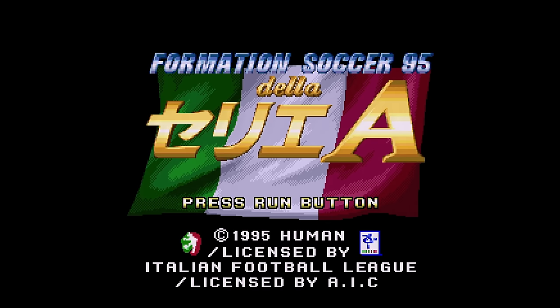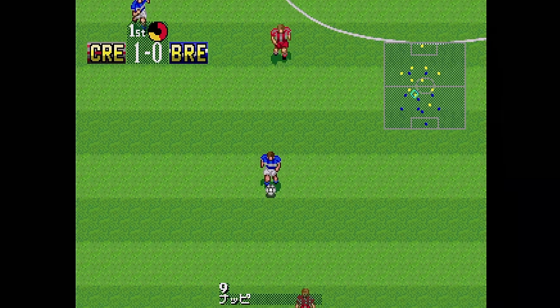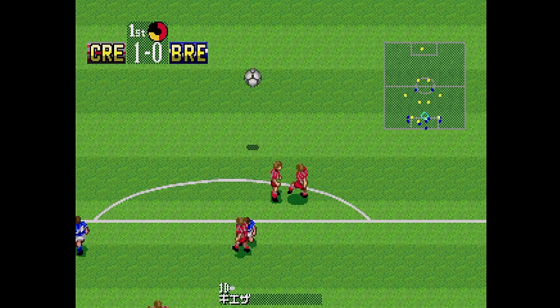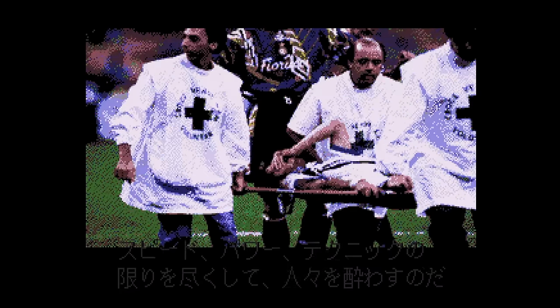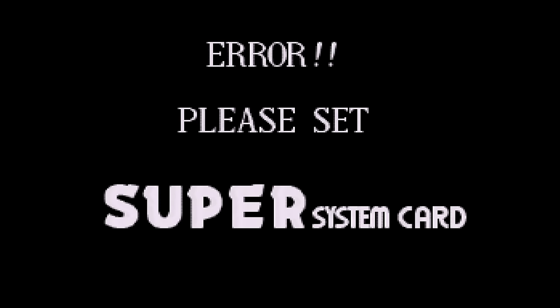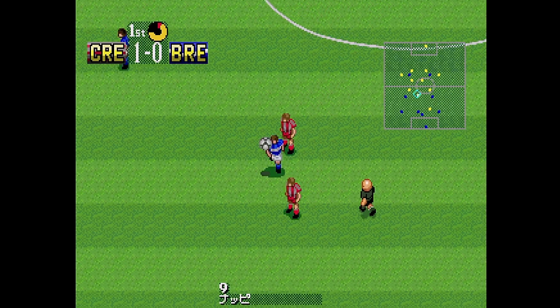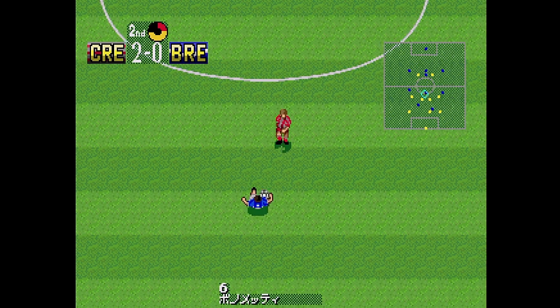Here's Formation Soccer 95 from Human. This is an energetic and fast-paced game of soccer, but you can only choose from teams based in Italy. The gameplay is fine, even if the presentation is a little basic. However, up to four players can play at once. I really do like the intro graphics that flip from screen to screen. The arcade card is optional with this one. If you use the arcade card, you'll get this loading screen as the game initially boots. After that, there seems to be no loading time at all anywhere. There are only very short load times here and there when using a Super System card.